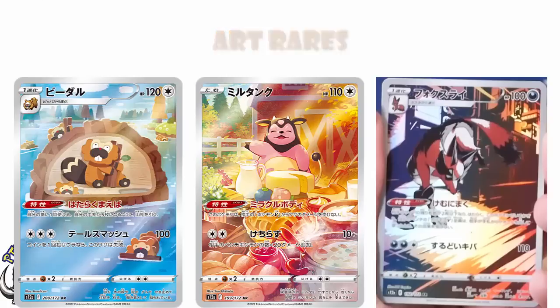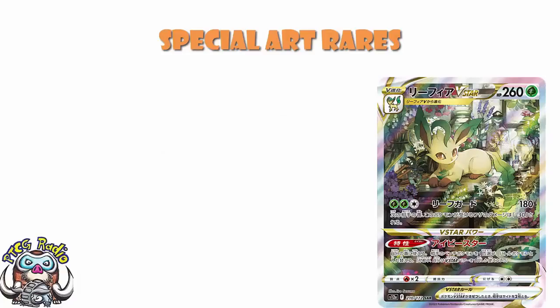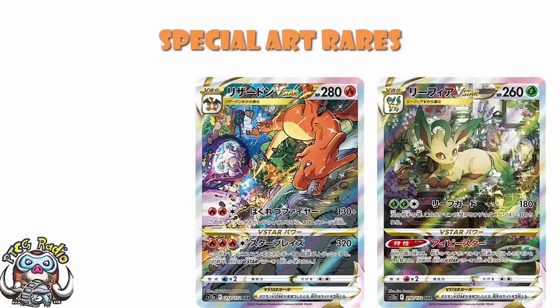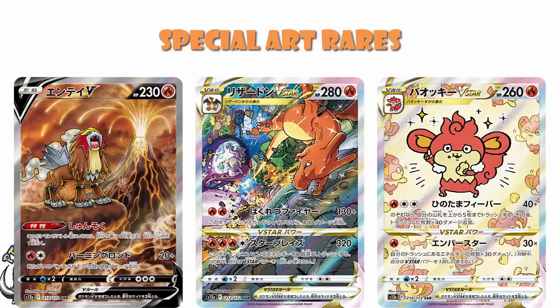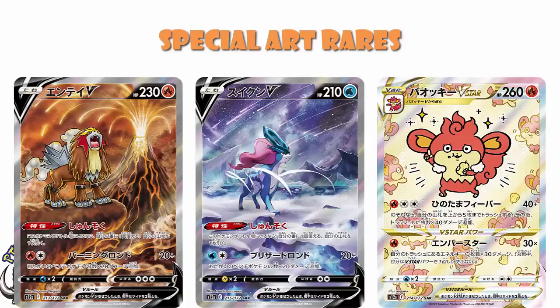We've got Leafeon V-Star looking very happy in amongst all those leaves. We've got the Charizard V-Star — remember, we've already had this in the Ultra Premium Collection, Japan hasn't, so it is in this set. We've got Entei V — not one of my favourites, but still a very cool card. We've got Simisage V-Star — the artwork is weird and I don't like the card, and yet I love this and I want a copy for my binder so much. We've got the absolutely stunning Suicune V — Suicune is a very popular Pokémon, this artwork is ridiculous, and I expect this to be an extremely popular card.